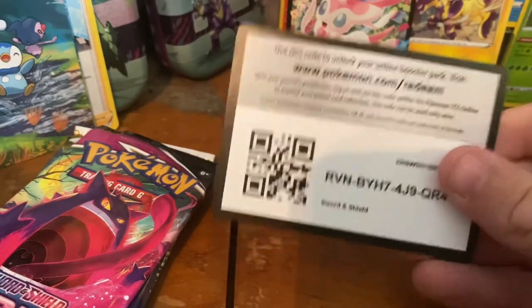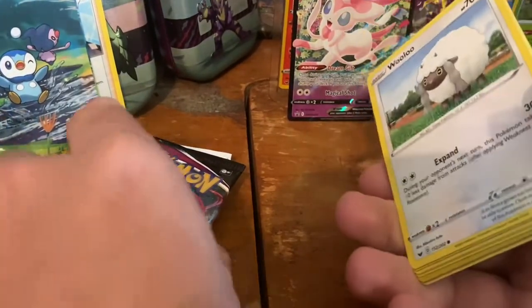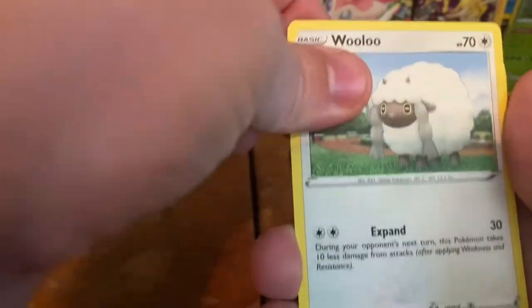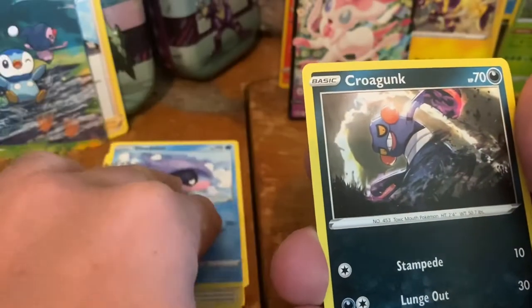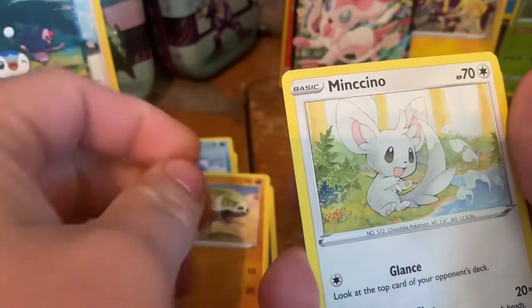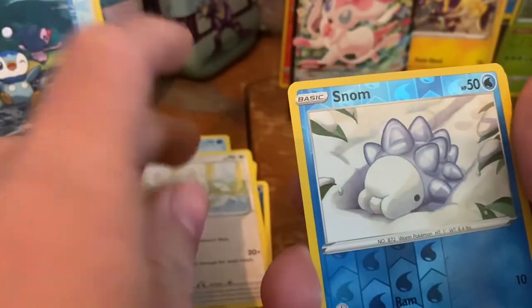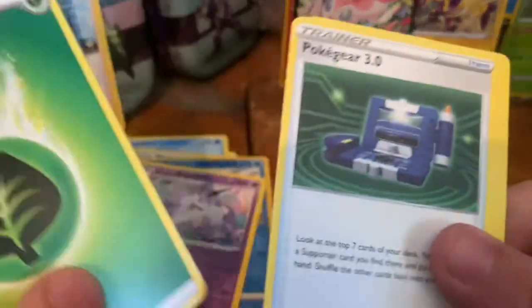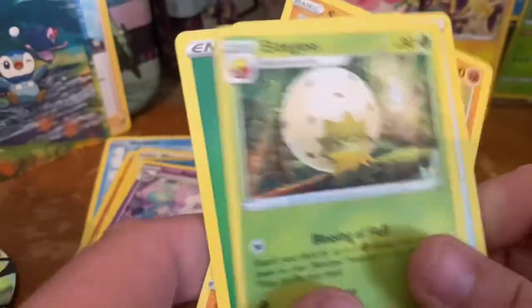Code card for Sword and Shield. We got a Wooloo, Shieldon, Croagunk, Silicobra, Munchlax, a Snom, and a Galarian Rapidash. And of course Grass Energy, Pokégear, Pseudo Wudo, and an Eldegoss.